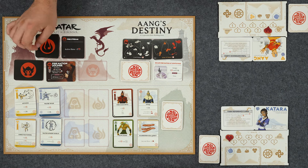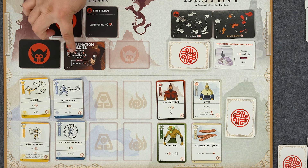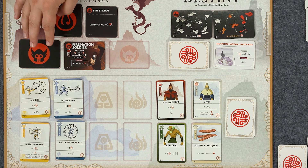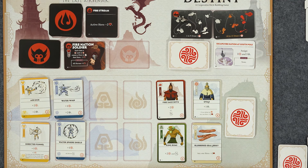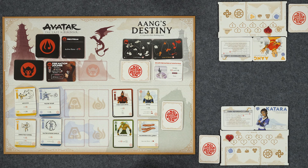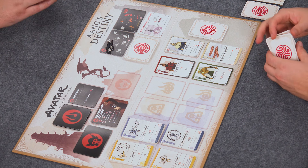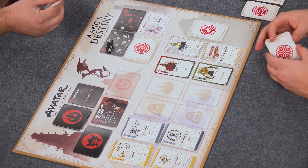Our current adversary is a Fire Nation soldier. They require four attacks to defeat them, and their ability is that each time a Fire Nation card or adversary causes a player to discard a card, that hero loses a health. For our first objective: escape the Fire Nation at the South Pole. We have to assign one purpose and one attack. I don't have any attack currently - what a good bender. Let's do this.